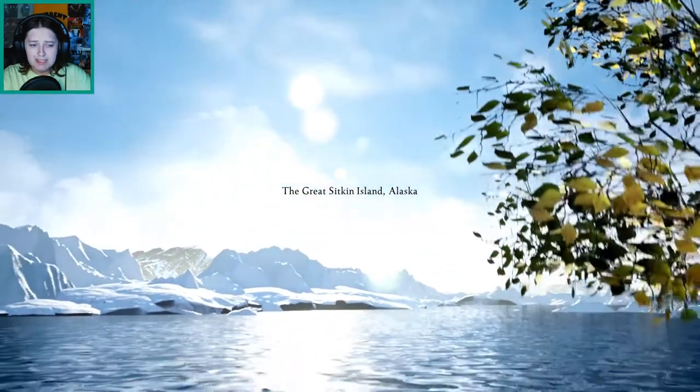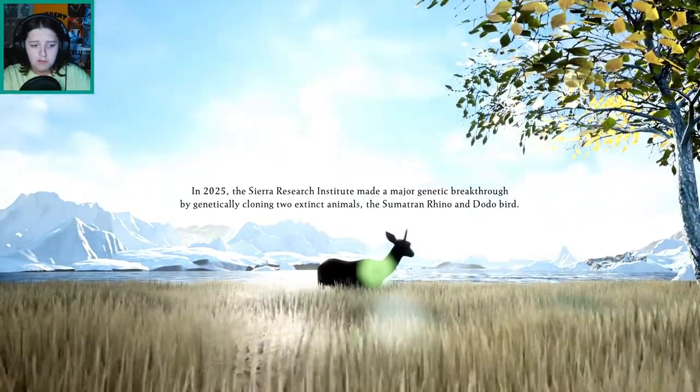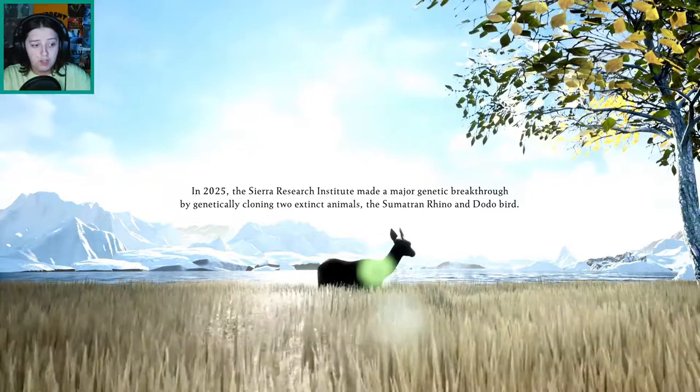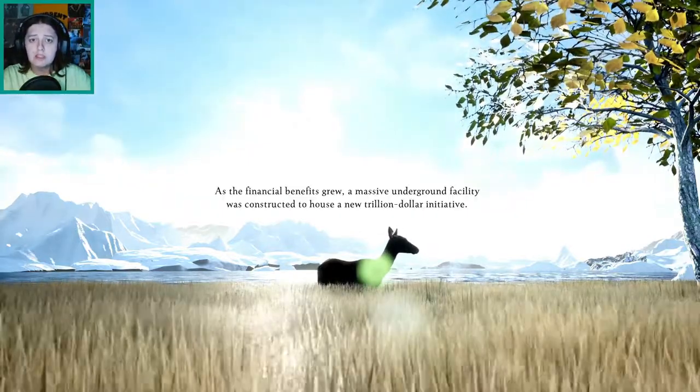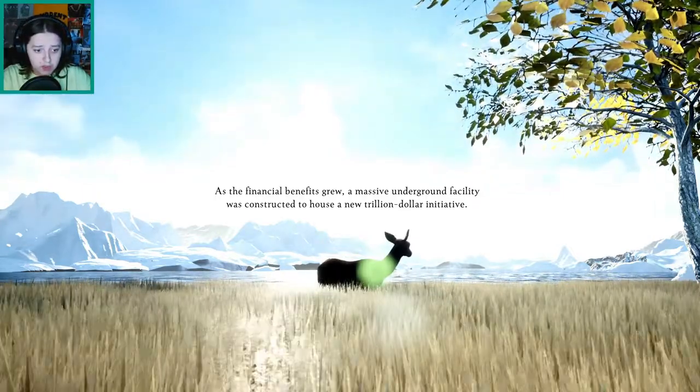The Great Sitkin Island of Alaska. There's a deer. In 2025, the Sierra Research Institute made a major genetic breakthrough by genetically cloning two extinct animals, the Sumatran something and the dodo bird. As the financial benefits grew, a massive underground facility was constructed to house a new trillion dollar initiative. I read that really quick because I knew the text only popped up for a few seconds. To bring back extinct dinosaurs, of course. That's what every major corporation's goal is — to bring back extinct dinosaurs. If you want to do a real power move, bring back extinct dinosaurs.